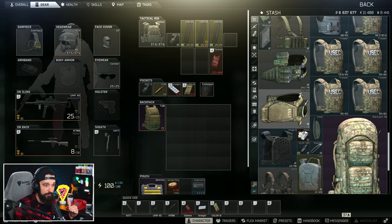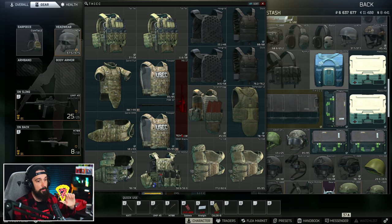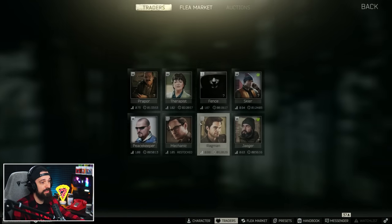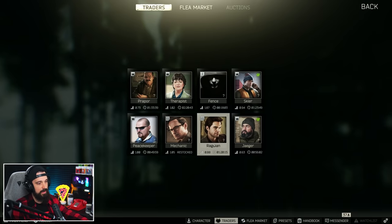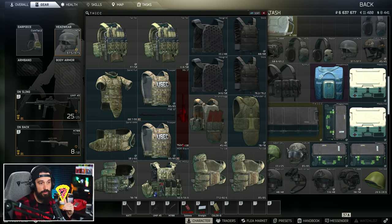Moving on to one of the most coveted cases, which is the thick items case. This is the size of a junk box — absolutely huge — and just like an items case, it can fit anything: other cases, guns, ammo, armor, basically anything. This probably has the most utility out of any case. You can get one from Therapist as a quest reward called Private Clinic. You have to be level 35, and you need to turn in a found-in-raid ophthalmoscope and a found-in-raid ledex. You can craft the ledex or find it in raid on Shoreline, and ophthalmoscopes spawn on Woods and Shoreline.